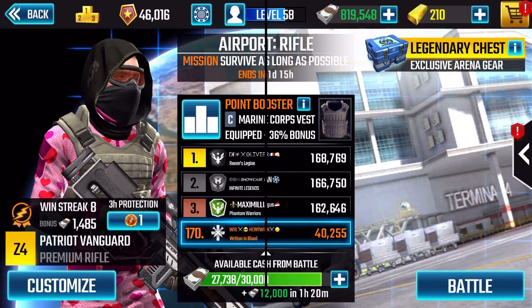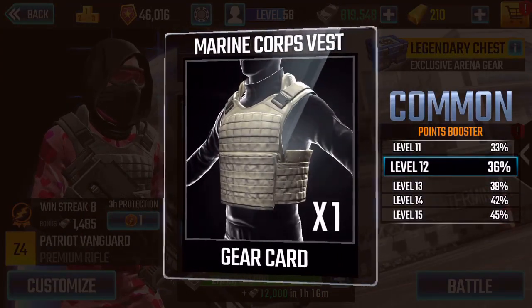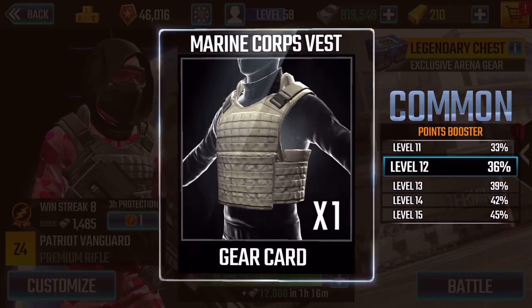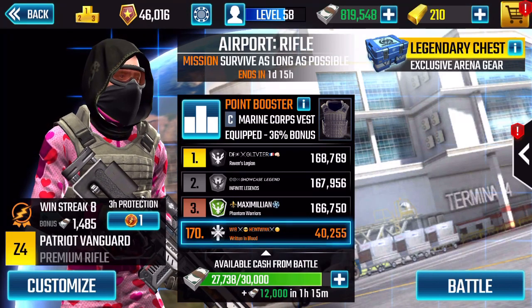First off, we're going to talk about gear. Obviously this week it's the Marine Corps vest. I have a level 12 — pretty decent — and I'm expecting a lot of people to have this because this vest is easily acquired. Next, you're also going to want to remember your win streak protection; it gives you three hours. Try to get that coin with the one next to it. That's going to help you just in case you have one bad mission so you don't restart back from win streak one. You want to be playing at win streak eight as much as possible — that's how you get your best scores.